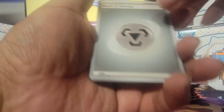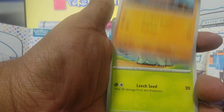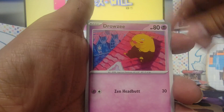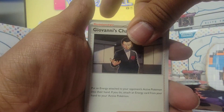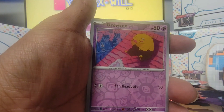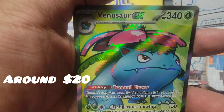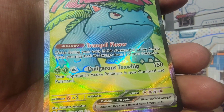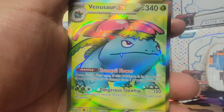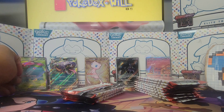All right: Abra, Diglett, Bulbasaur, Drowzee, Giovanni's Charisma, Rhydon, Rhydon, Pikachu, Drowzee, and Venusaur ex — full art, not the alternate art but the full art — card number 182. Speaking of which, our box pull is card number 24. Put that right over there.